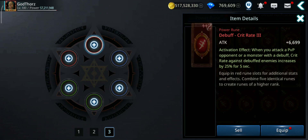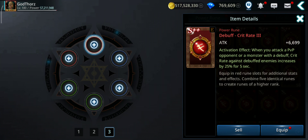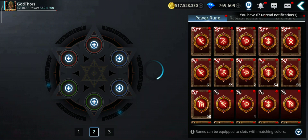Another thing is the runes. The power runes will give you attack — the highest is 699. So from two of them you'll get like 13,000 attack.